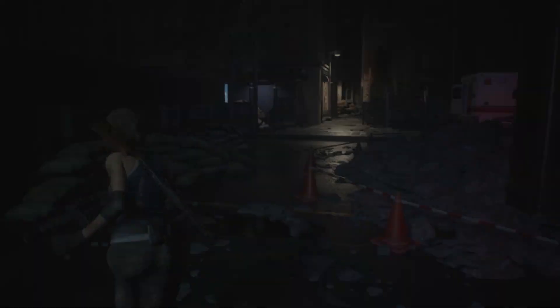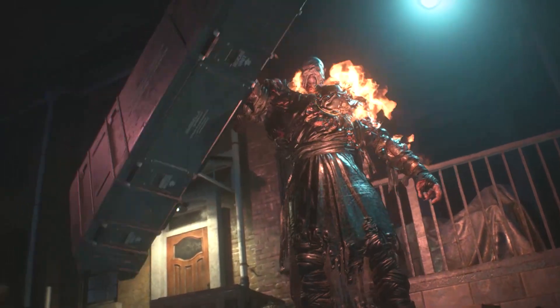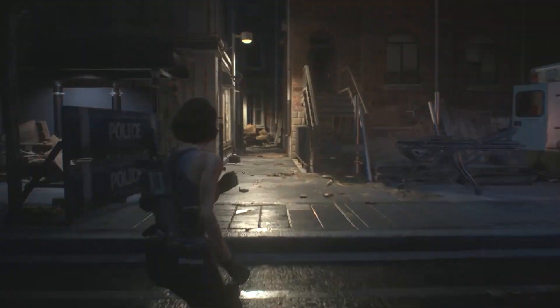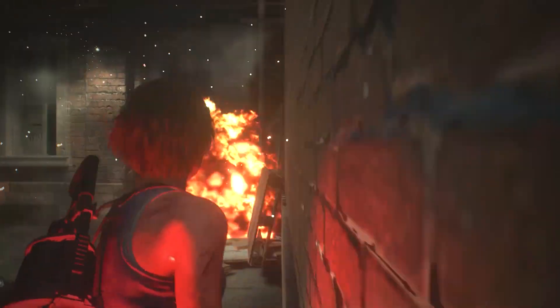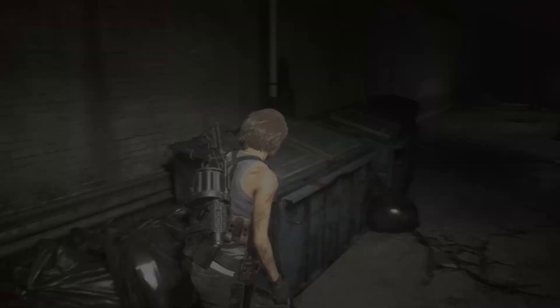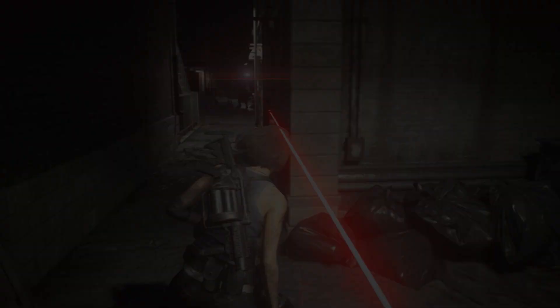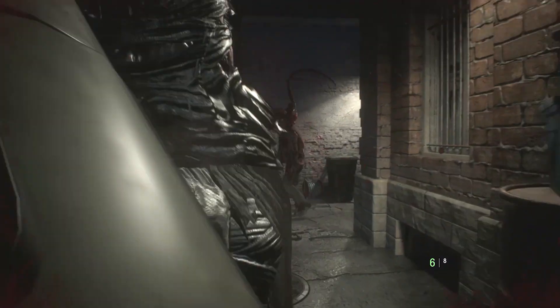After that boss fight I like how he just chucks the broken flamethrower right at you. Now we have rocket launcher Nemesis — what I like is it comes right after the flamethrower boss fight, you can still see the flames burning on him before they get put out. What I don't like is it's pretty much just a run sequence. You're not interacting with Nemesis in the environment — you're just running away from him in a linear fashion to an area where you escape. I think they really missed an opportunity to capitalize on Nemesis and his signature weapon by making you actually interact with him.